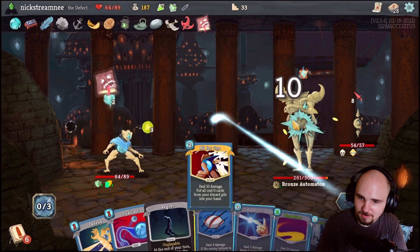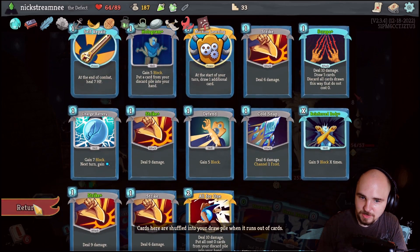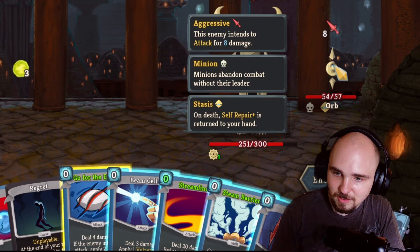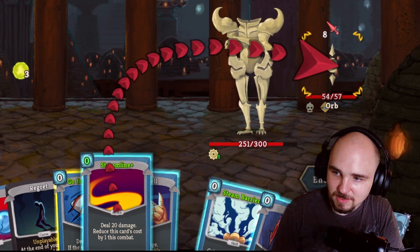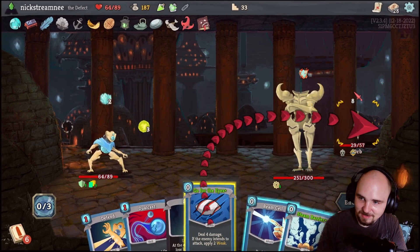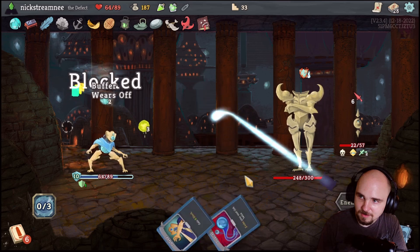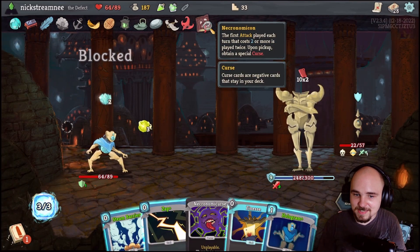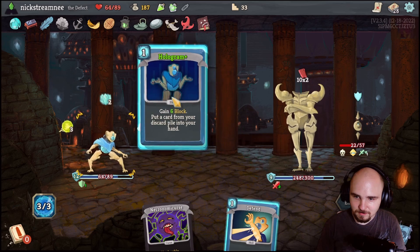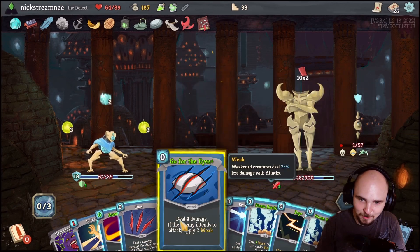Oh I got the good card - All for One! Wait did it exhaust it? No, it just played it twice. Okay! The first attack played each turn that costs two or more is played twice. Oh I could use that to make Streamline free immediately too, right? That's every turn too! And we can just full block here. This relic is insane! Alright, give me my All for One again - oh man, this is crazy! We play it twice? Oh wild, what a coincidence.